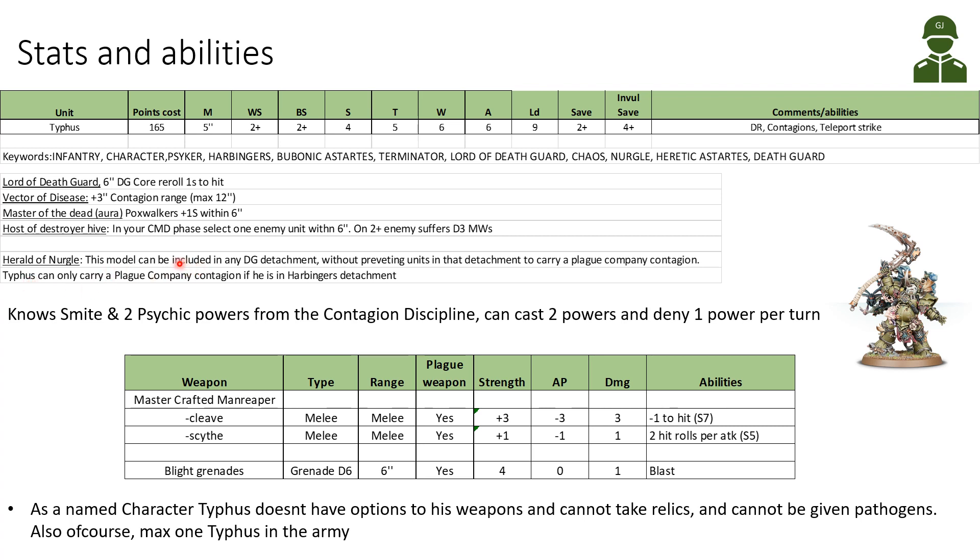He has the Herald of Nurgle rule, meaning you can include Typhus in any Death Guard detachment without preventing units in that detachment from carrying a Plague Company Contagion. So you could add Typhus in a list of Inexorable or Ferrymen and they would still count as such. However, Typhus can only carry a Plague Company Contagion if he is in a Harbingers detachment, and he can only be your Warlord if he is in a Harbingers detachment. As a Psyker, he knows Smite and 2 psychic powers from the Contagion discipline, and he can cast 2 powers and deny 1 power per turn. With the Terminus Est Assault Force special detachment, he could also take the Fester discipline.